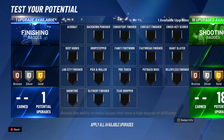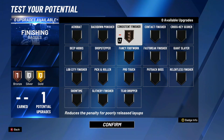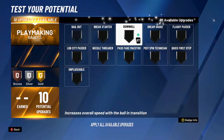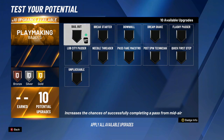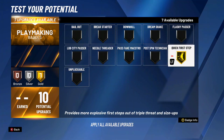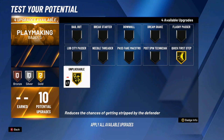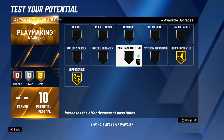The way I'm gonna set these badges up — I know you only get 10 playmaking badges, I know that's crazy, but if you're a legend on this build I'm telling you it's broken. For finishing, just put on consistent finisher — that's whatever. For playmaking, you only get quick first step and unpluggable. Those are the only good guard badges you really get. I know that's crazy because you need at least space creator, tight handles, or ankle breaker to be goated, but it's still game-breaking once you get your takeover.